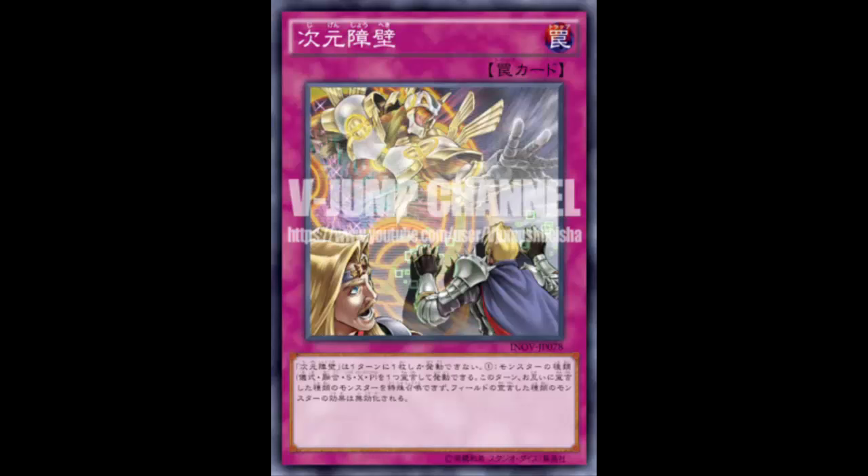Just activate Dimension Barrier calling pendulum — no more pendulum summoning for their turn. I like how it says 'neither player can special summon monsters of the declared type,' as if you'd activate this during your own turn and stun yourself. No — you activate it during your opponent's turn. It's interesting that it covers all five types. Even ritual: who does rituals? This would have been great in the Nekroz format.